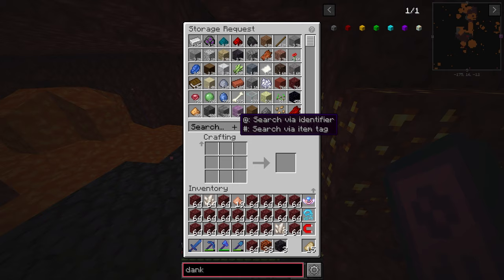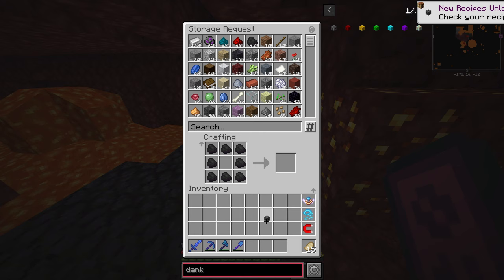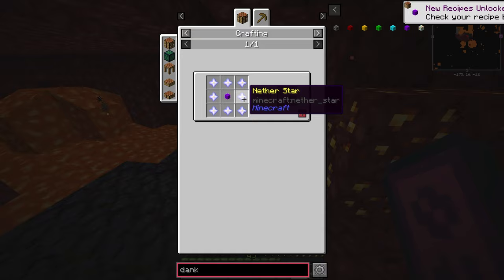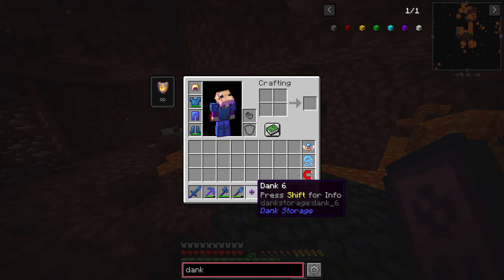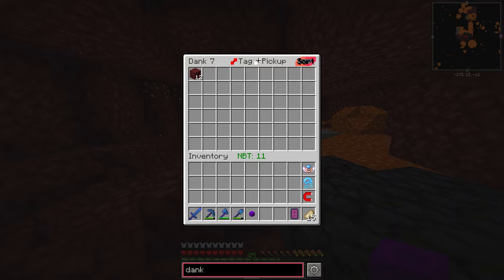Apparently not. Okay, let's make a quick dank null. We need a barrel surrounded with coal — which is a weird recipe. Yeah, apparently I never made it. We also need redstone. Let's make a full one. The last dank null does require a lot of nether stars and I'm not going to bother with that, but anyway we've got plenty of stuff now.